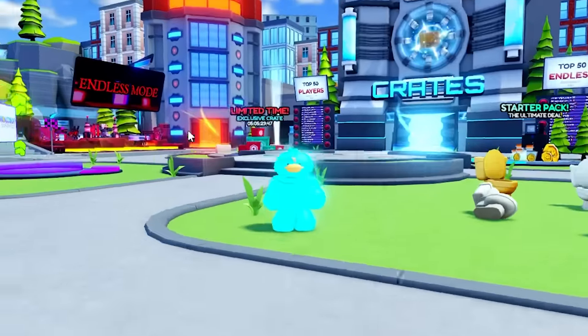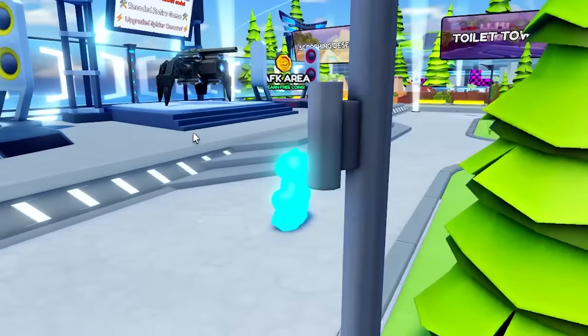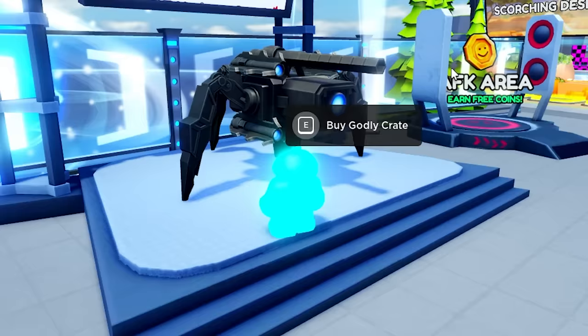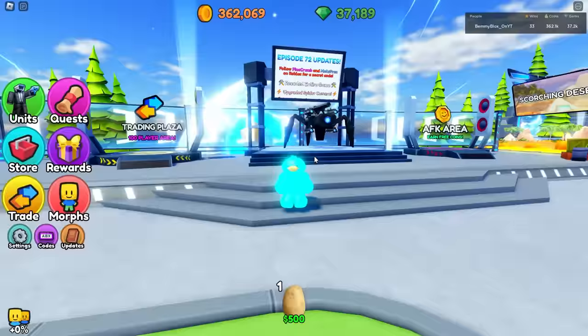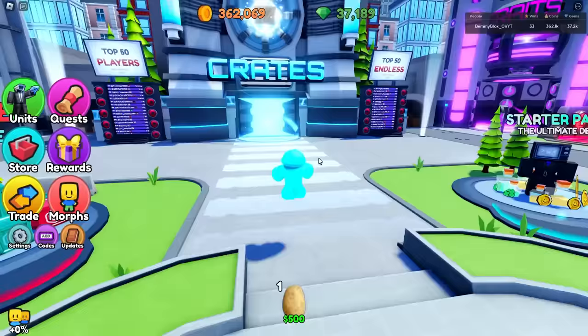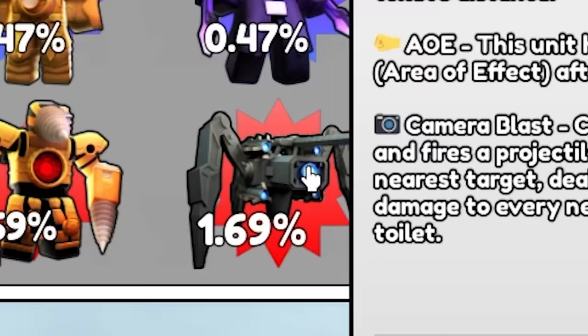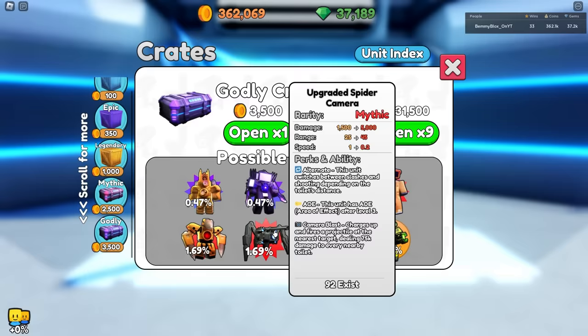This game is going to look a lot different. They have a huge overhaul update in terms of gameplay. They added the spider camera upgraded into the godly crate. I got word from the devs that new code fixes across the whole game mean they can work on insane updates no other game can do now that they have a very upgraded code base. Anyways, I have 362,000 coins.